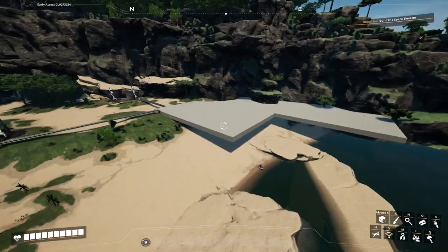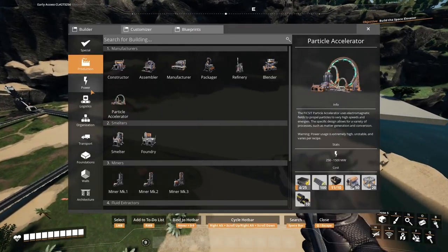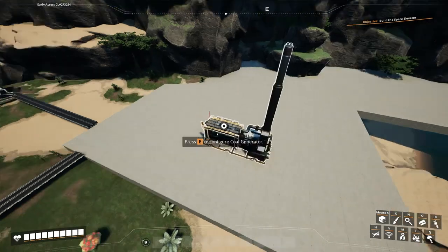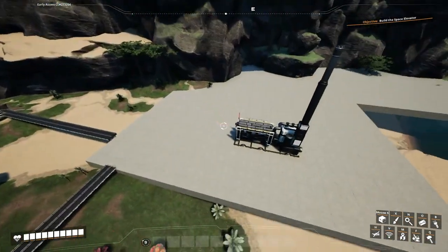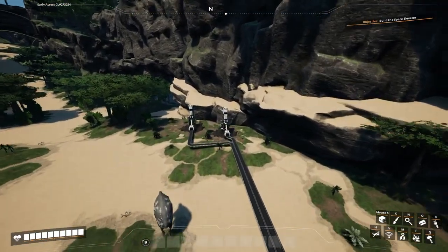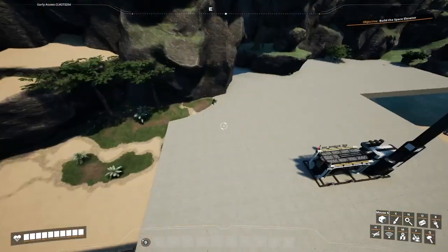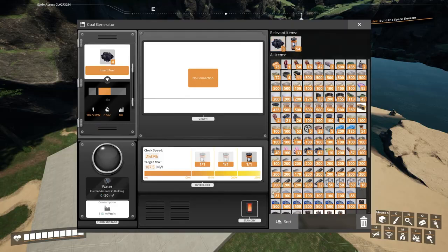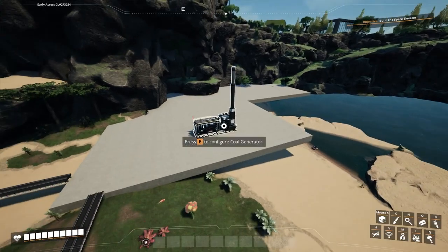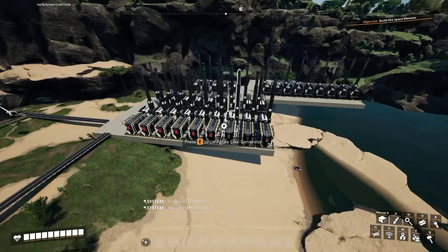The next thing we need to do is set up the coal generators. I kind of want to fully overclock them all. I don't know exactly how many machines I'll need. I think these are making 300 per minute each when fully overclocked, so that's 1200 for four of them. They take 37.5 per minute to run, so I think around 30-something of them can run off this properly. I'll go ahead and set those up.